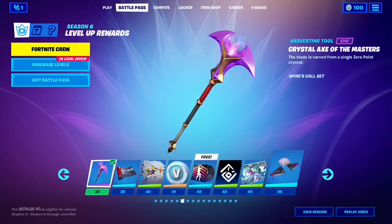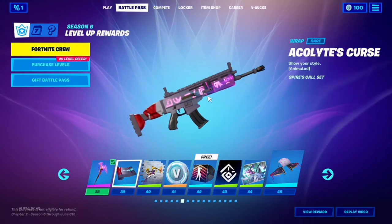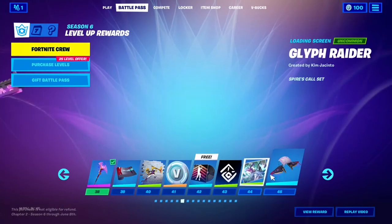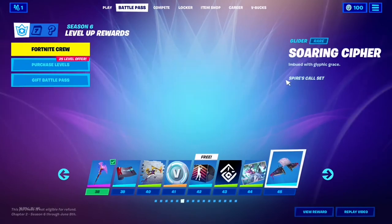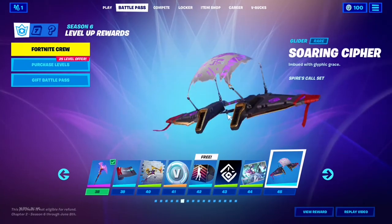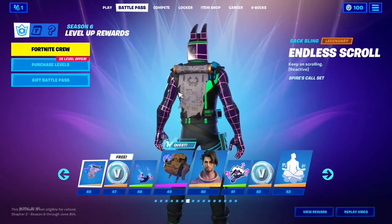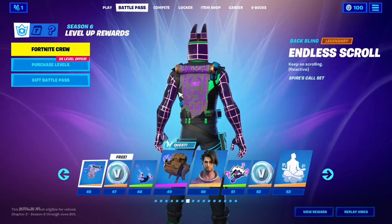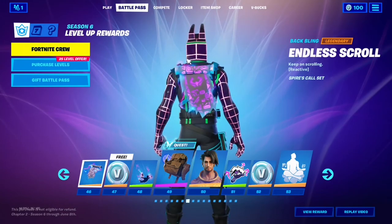The Crystal Axe of Masters — as I said at the beginning, this is my personal permanent pickaxe. Acolyte's Curse: we've officially passed level 38 — this is going to be my personal wrap; it really suits my pinky-purply llama theme. Raz looks epic — it looks like an anime film, and even though I don't like anime, I love that. The Soaring Cipher — I don't like it as much as other gliders because it's basically the default glider, but it's got a cool Egyptian scribe look with hieroglyphics — Kevin the Cube hieroglyphics, which is a hint. Fortnite, give us something. The Endless Scroll I love so much — I don't know how it's reactive but I'm going to find out.